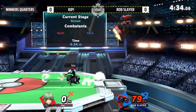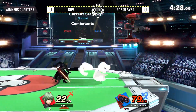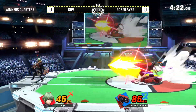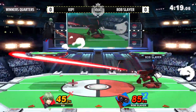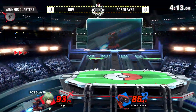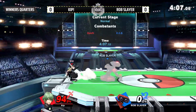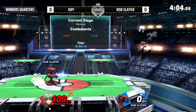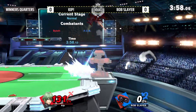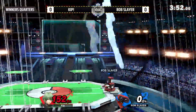Let's go Rob Slayer! No bias — let's go Kip, I just want everybody to be successful. This is exactly how it works — that was like the least safe option you could have done, but it covered a lot of options that Kip may have potentially done. Edge guard, edge guard — another one! That was actually really smart by Kip, that was a really good play. But that edge guard was insane — almost incredible.